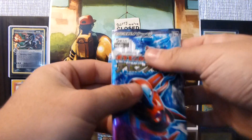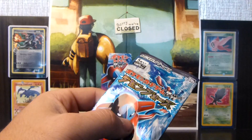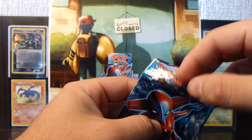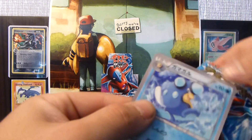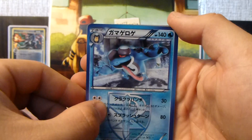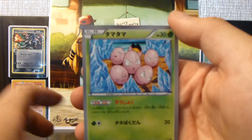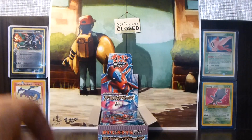Alrighty, so first pack — really, really nice. I'll be cutting these all open with better scissors, thank goodness. So we have a Palpitoad, sorry, a Seismitoad, a Palpitoad, a Miltank, Exeggcute — nice to see him back — and Exeggutor. Really cool.